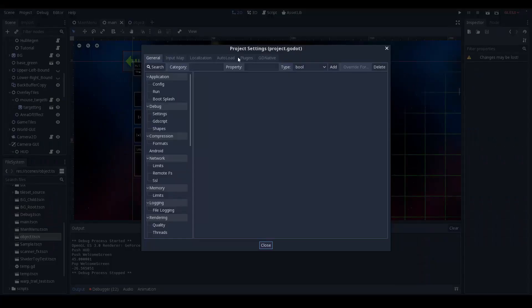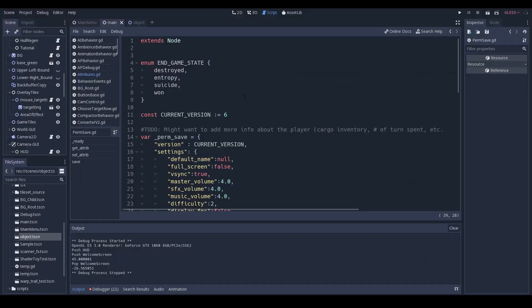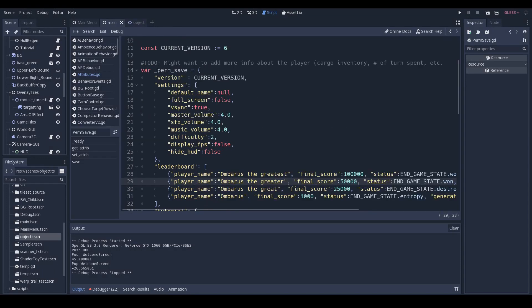Think of Windows — the settings for your computer are global to everyone, but your wallpaper and keyboard layout are unique per user. So I needed a new save file, and what I did is create a new autoload that I called perm_save. This is where I decided I can put anything that needs to persist between play sessions. The reason I made it an autoload is because it's always loaded and always available, so I can use it anywhere — not just inside the action phase, but also in the menus to store settings, in the end screen, anytime I want.